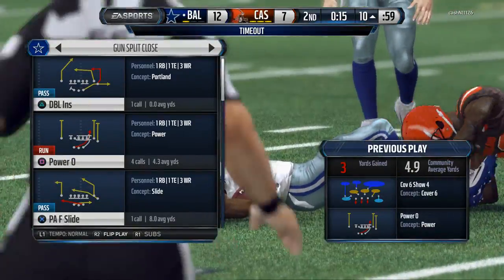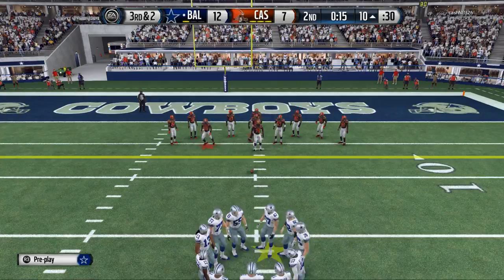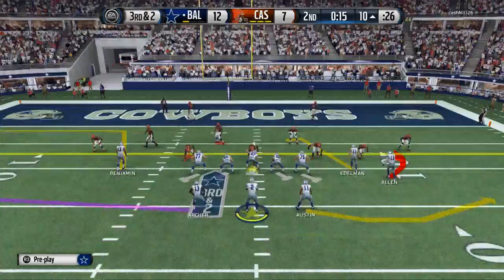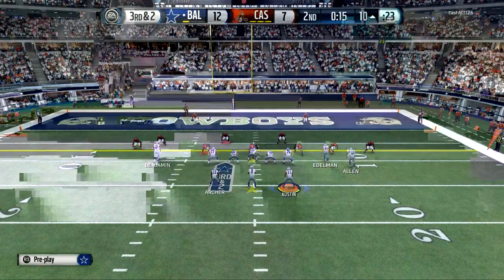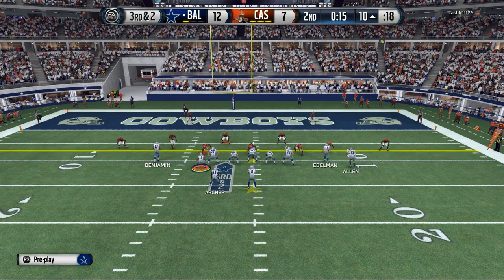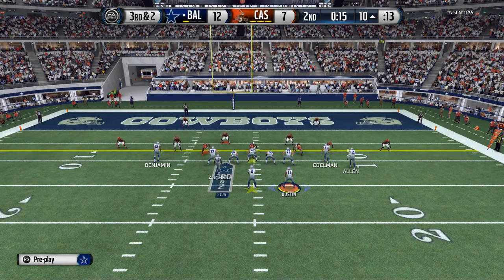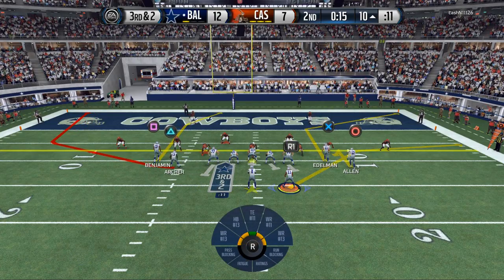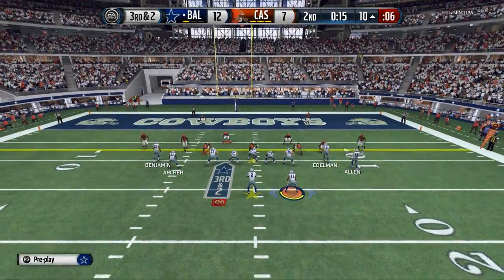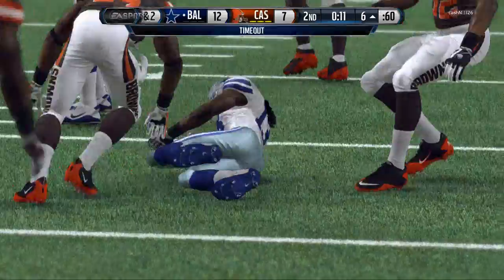What we're really trying to do here — a field goal really is kind of a downer, because we're not gonna be able to go up two possessions with a field goal. Tavon Austin going on wrong motion, so we're gonna bring him back. Bring Archer across. Archer's gonna go on a hitch. Hit Archer. Timeout. Timeout.